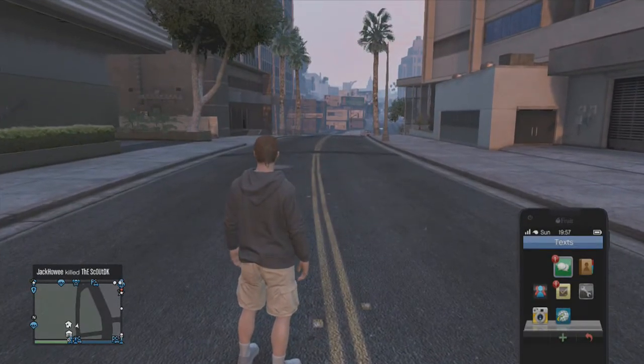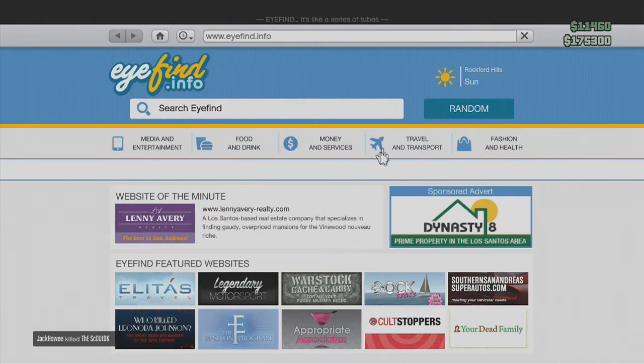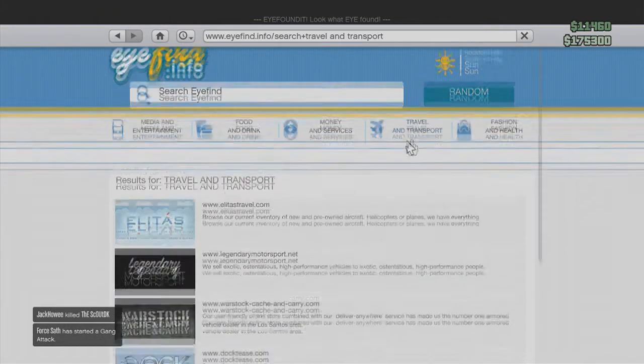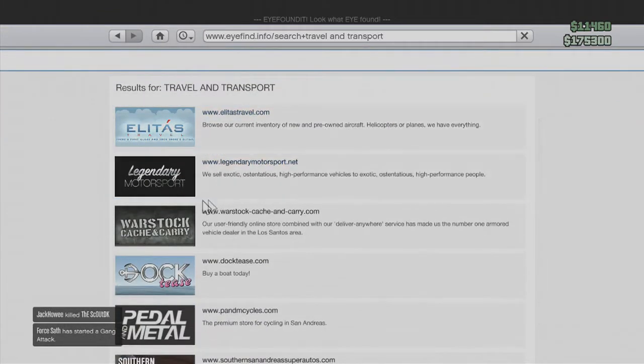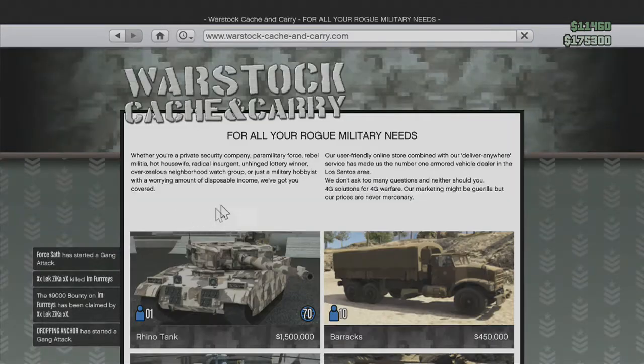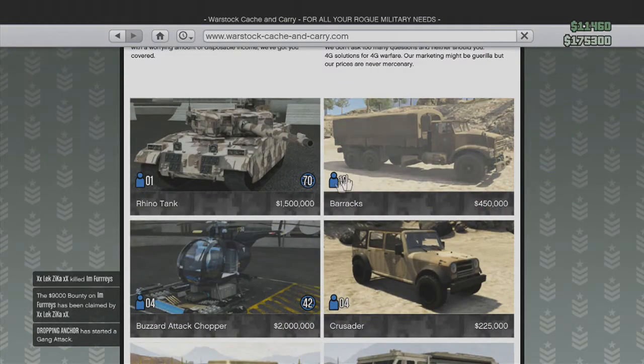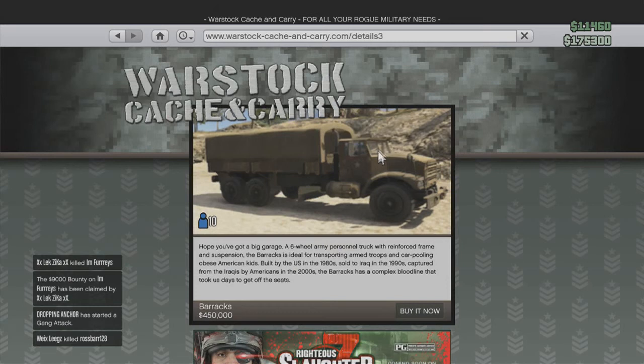What you want to do is go on your phone, go to the internet, and go to Warstock Cash and Carry — I think that's what it is — and then what you want to do is select any of the items listed.